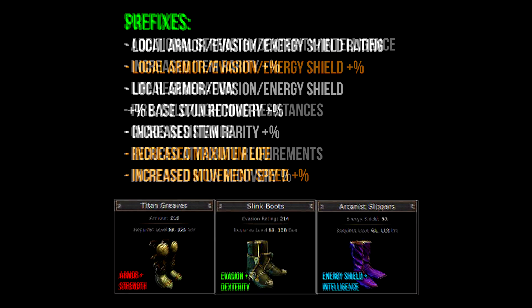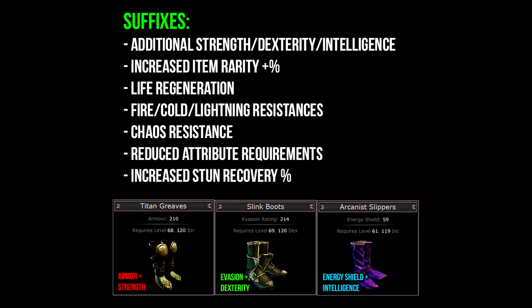For suffixes you have the options of rolling additional strength, dexterity, or intelligence — depending on the base type — increased item rarity, life regeneration, fire, cold, or lightning resistances, chaos resistance, reduced attribute requirements, and increased stun recovery. The three most useful or valuable suffixes are elemental resistances (fire, cold, or lightning), chaos resistance, and added strength, dexterity, or intelligence. Each type of elemental resistance requires one suffix slot, meaning you can roll all three elemental resistances on one item. Items with all three are called tri-res items and are typically worth a lot when paired with the right prefixes.